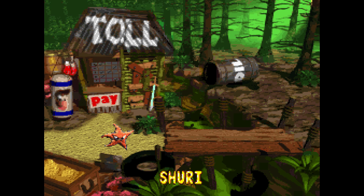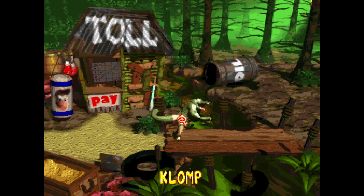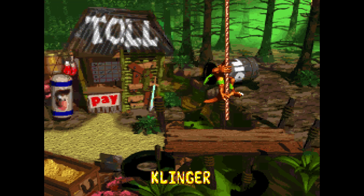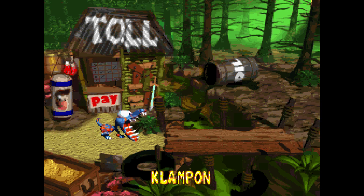Flotsam. Shuri — I think named that way because it's like shurikens. Puffed Up. Lockjaw — named for their notable jaw. Snapjaw, very annoying enemy. Klomp, named because he klomps around. Klinger, who's so annoying — I hate him. Kaboing's okay, not too much of an issue. Klampon — ugh, screw Klampon.